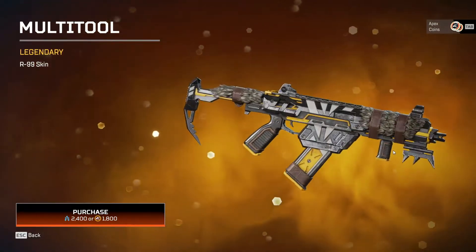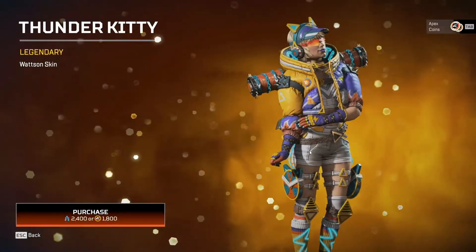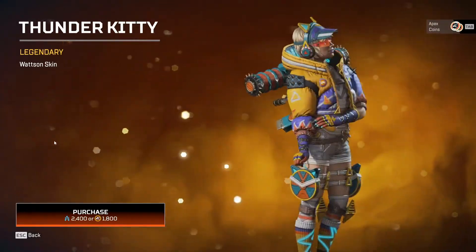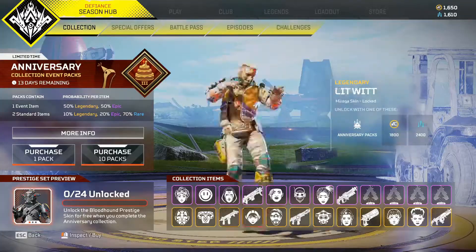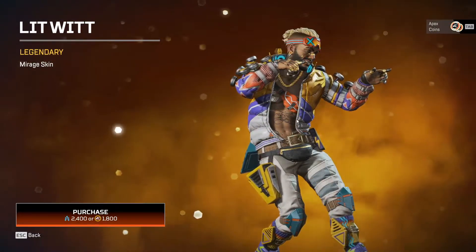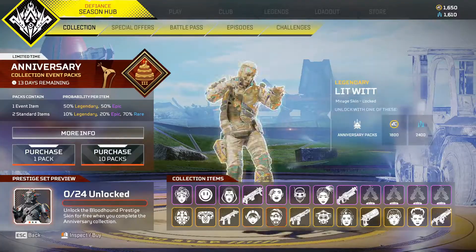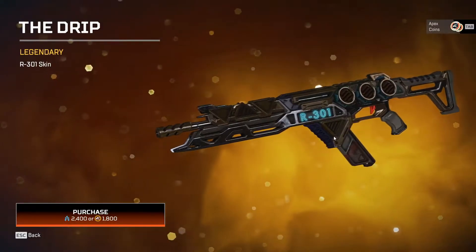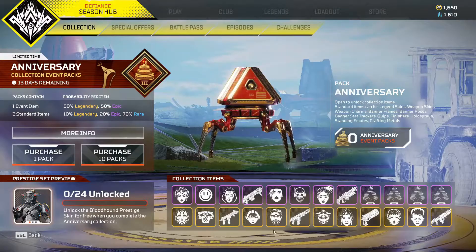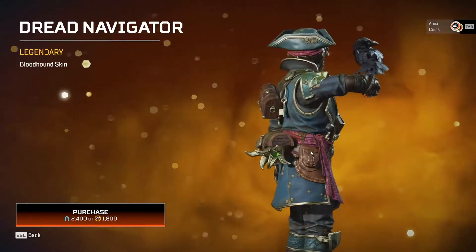You have the R9 skin, which follows the same kind of aesthetic as the Bloodhound and the Gibby and the Revenant skin. You have the Watson skin, which is all right — Thunder Kitty — it's a cool little vibe. We have the Mirage skin which follows the same kind of aesthetic as the Watson skin. It's hard for me to be excited about this just because it costs so much. The R3 skin — there are better legendary R3 skins that you can craft.